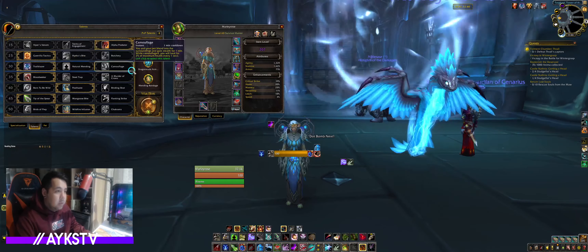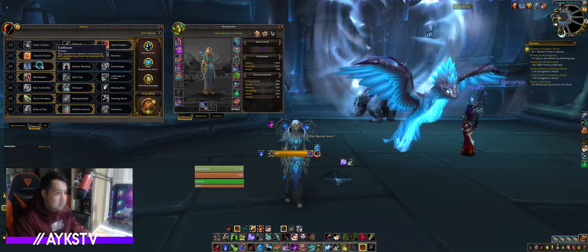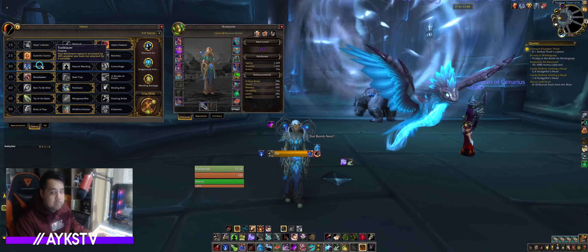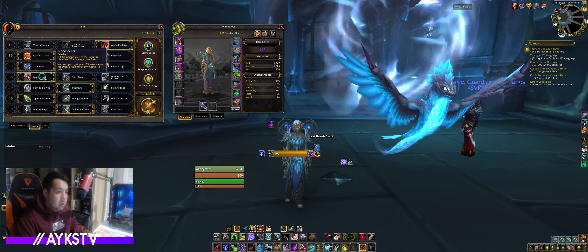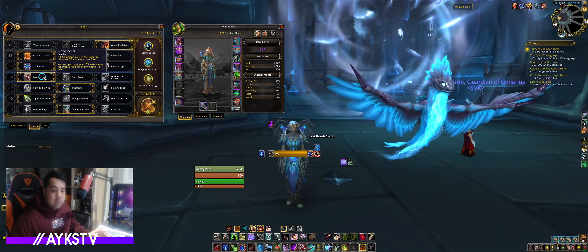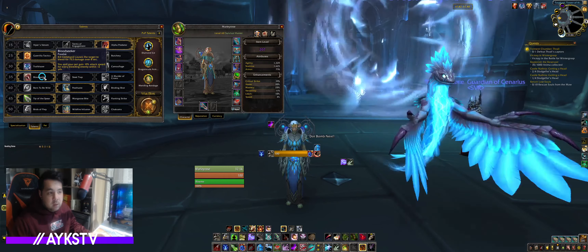I like to run Trailblazer, but any of these are really good. The reason why I like Trailblazer is because you run faster. For the default row, Bloodseeker gives DOT damage and increases attack speed for every bleed on the target — free damage, no extra buttons needed.